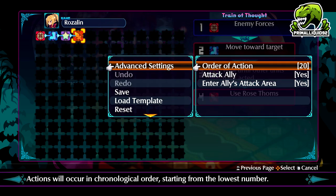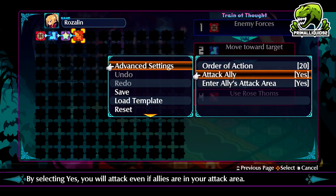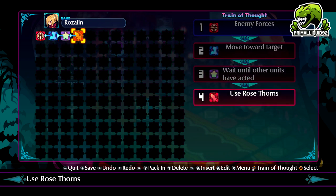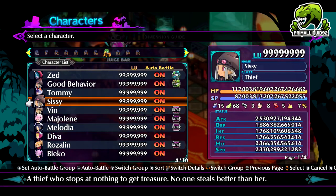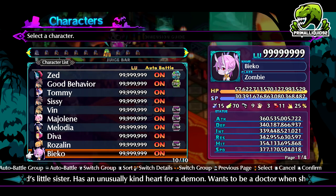Also, in the advanced settings you need to have attack ally set to yes, and enter ally's attack area set to yes — make sure that is set, otherwise she still won't attack. The way we get around the defend issue is: rather than using defend, we use any random skill. But Fetters completely locks all special skills, so even though they're set to use a special skill, they can't — which means they just stand around doing nothing, which means Beko will actually attack. That is the same demonic intelligence used for all the other nine characters.